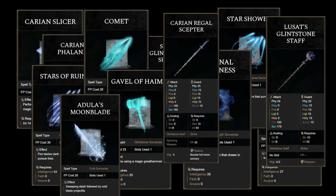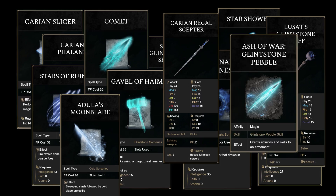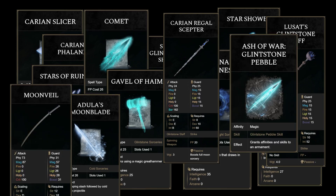Did I miss anything? Oh yeah, let's throw in Glimstone Pebble, Ash of War, and Moonveil while we're at it. Why not?